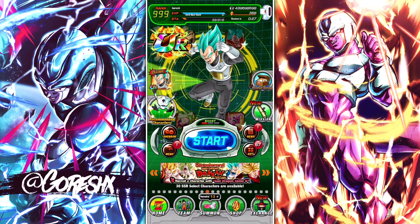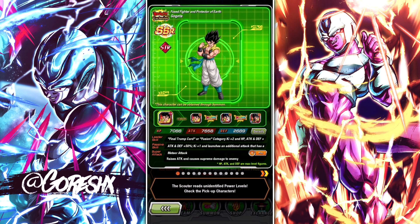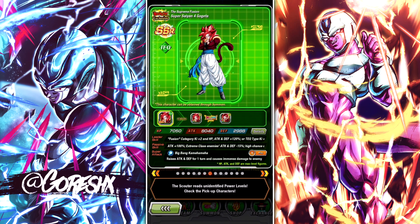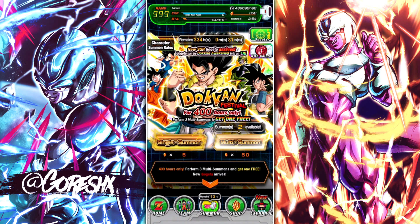Over here on the summon screen, the way you obtain characters in this game is through a feature called summoning. You use a currency called Dragonstones — I have 358 currently. You use those to perform summons on these banners. The featured characters are easier to pull than every other character not on the featured list, but it's all based on a percent chance, so it's not guaranteed.